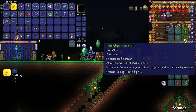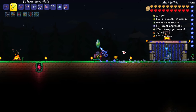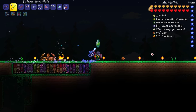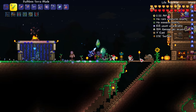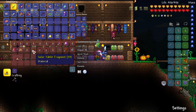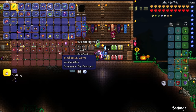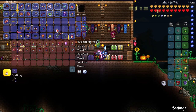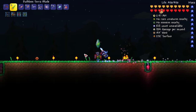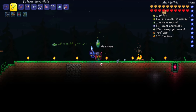What is the set bonus for this? 'Summon a powerful leaf crystal to shoot at nearby enemies' — that's what the set bonus was. 'Reduces damage taken by 5%.' Maybe that makes up for the defense, because that's 15% right there if it stacks. We should do one of those battles — like the pirate battle. We have a blood moon we can summon. We have the pirate map. We have gelatin crystal for Queen and all that. There's a truffle worm — not going to be doing that. I guess we can do the mechanical worm just because why not? We haven't had that in a while, and I can test our stuff on it. Let's do it.